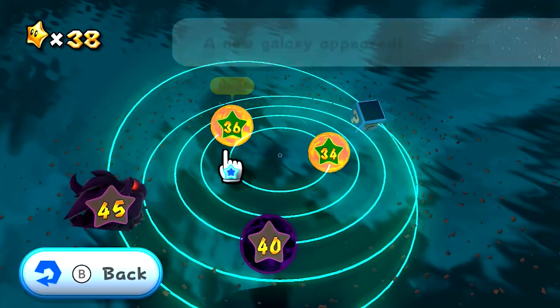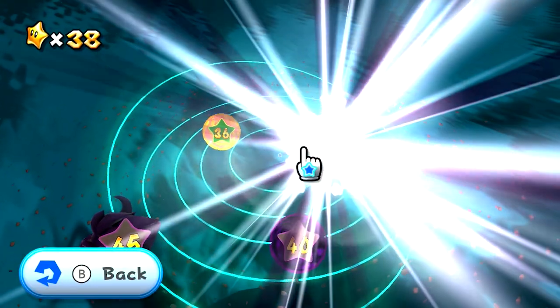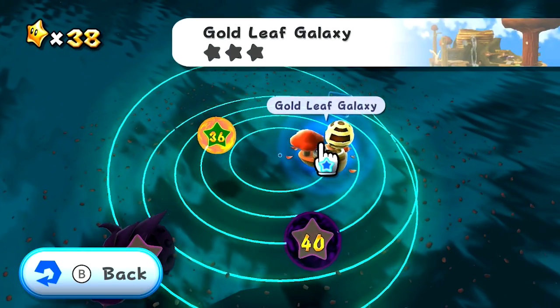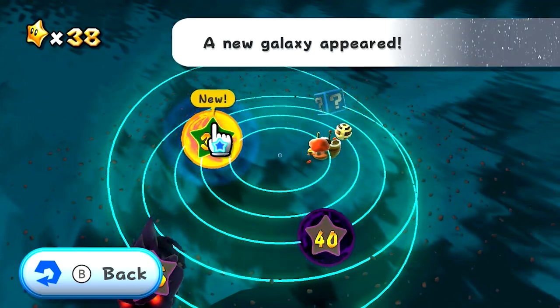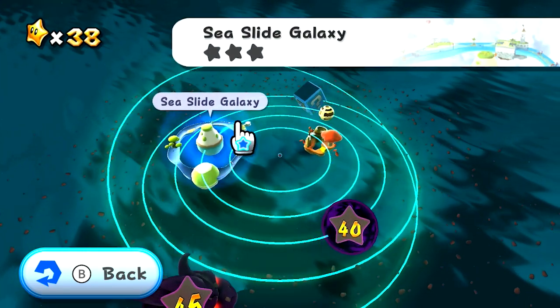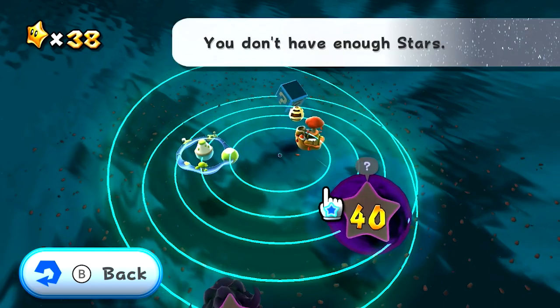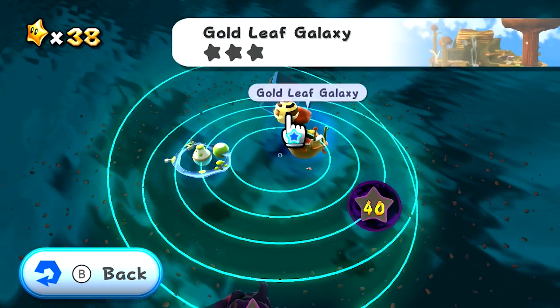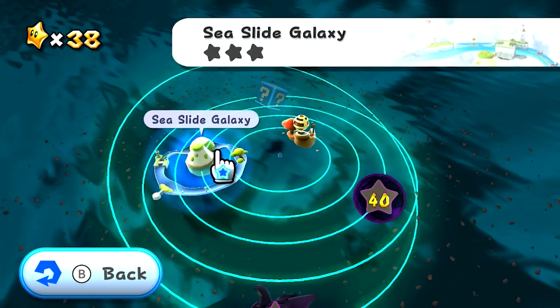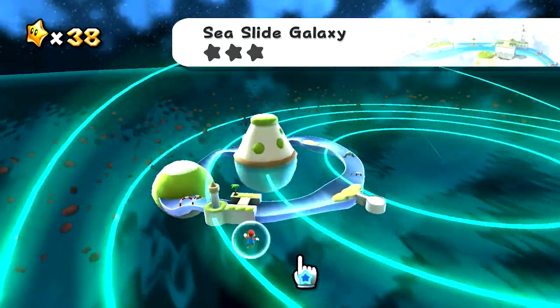If I said garden, I meant engine. So we've got a couple options. We've got Gold Leaf Galaxy, we've also got Sea Slide Galaxy, and technically we can go back to Dusty Dune Galaxy as well. It's been a while since we've done water-based stuff, so let's go to Sea Slide.